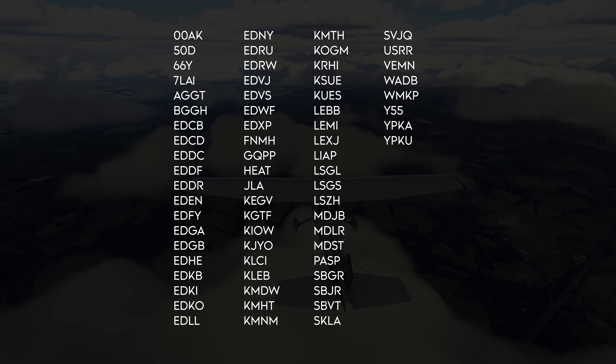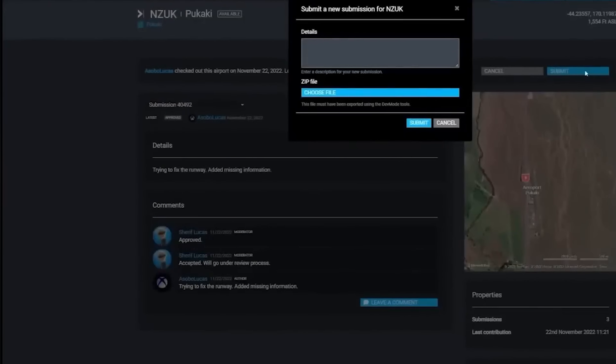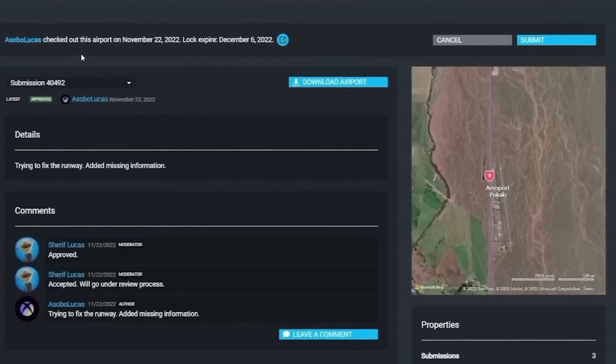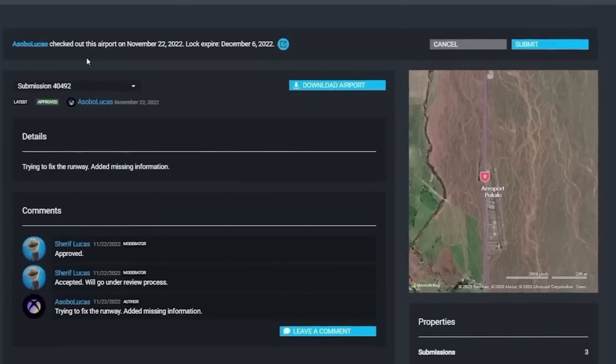For those that haven't heard about this before, the way all of this works is through a new tool called the World Hub. Any user can go in and modify an airport, airfield, or airstrip. Once done, these changes are uploaded to Microsoft for approval, and once approved, Microsoft will roll them out in small mini-updates like the one released this week.